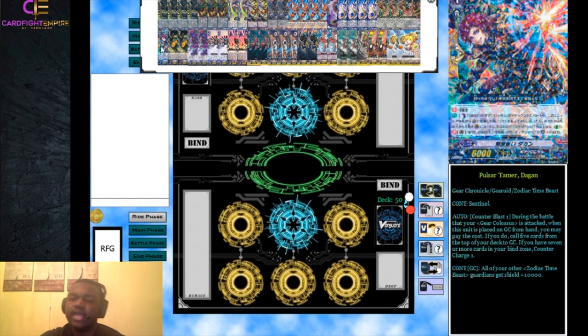Our fourth sentinel spot is filled by Pulsar Tamer Dagon - a quintet wall that's really good. It counter blasts one and also counter charges one, and all your Zodiac Time Beast guardians on the guard circle get plus 10,000 shield. You can call this and then call a bunch of parts from your hand for the 10k bonus. Its main skill activates during the battle your Gear Colossus is attacked: when placed on guard circle from hand, counter blast one and call five cards from the top of your deck to the guard circle. If you have seven or more cards in your bind zone, counter charge one.